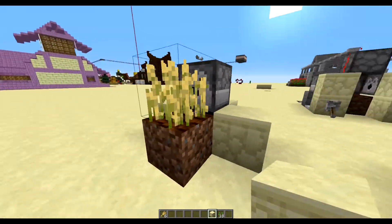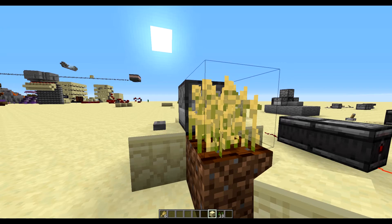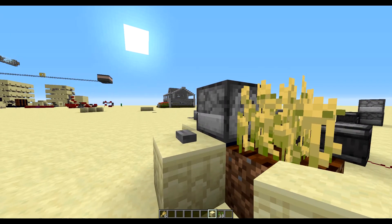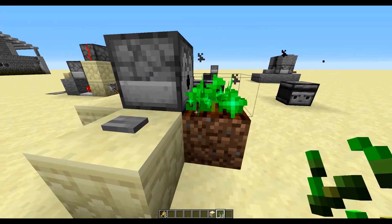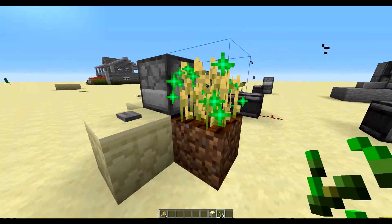I'm going to show you the various mechanics here. Dispensers, if you weren't already aware, are able to not only dispense items, but use certain items. They can fire arrows, they can throw splash potions, and they can bone meal crops. So if I were to put a seed here and press this button — it's full of bone meal — it is bone mealing that crop for me. Very useful feature.